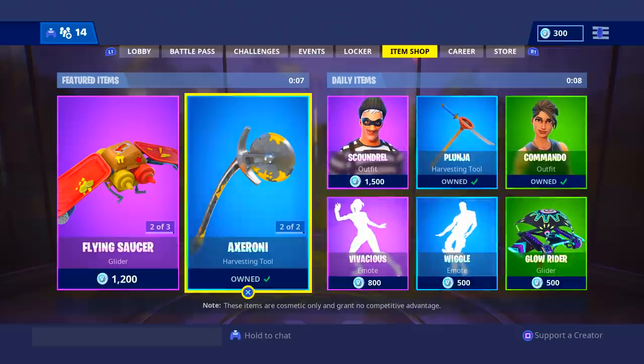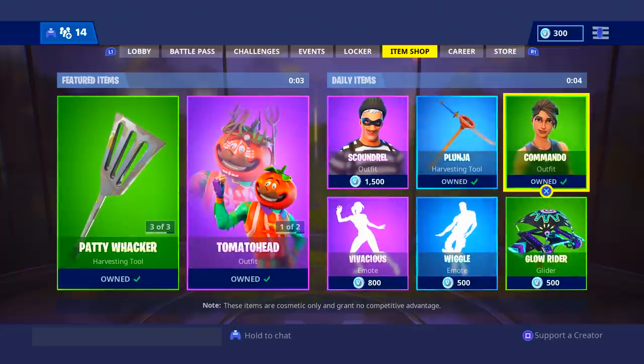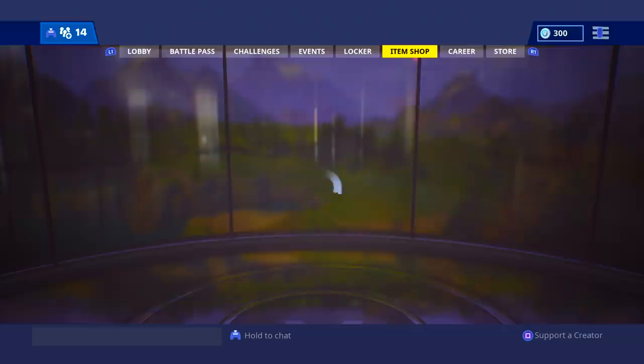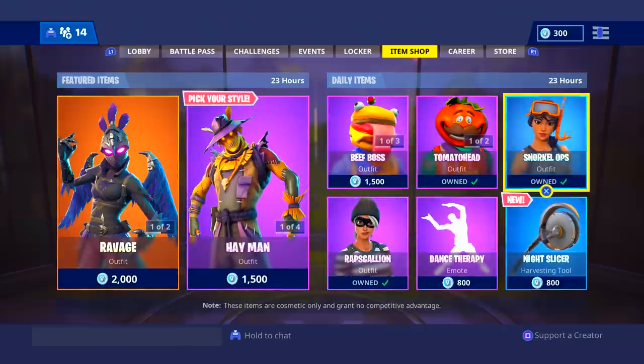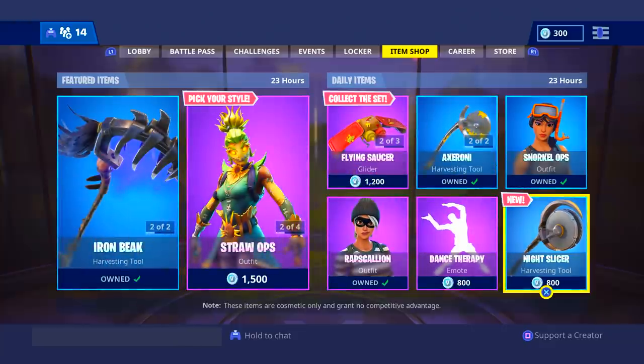If you guys want to get any of the items that are going to come out in the shop, all you have to do is click the link in the description and it will take you to AppBounty. All you need to do is download new games, play those games, and you will get gift cards and you can buy V-Bucks.